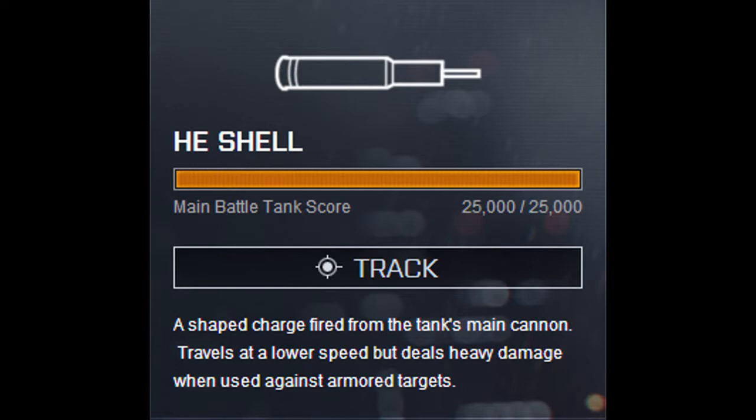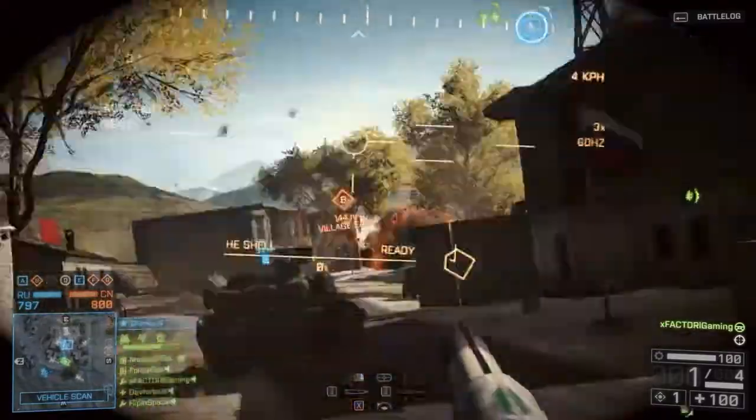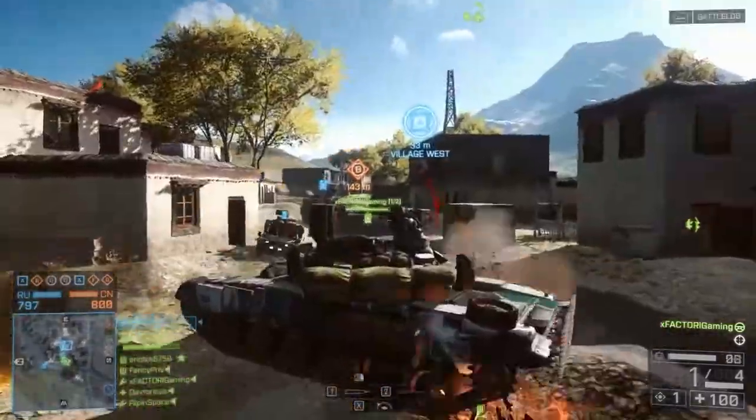We're going to showcase some footage in game talking about the pros and the cons, because this thing can hit like a truck but there are some drawbacks. Over the course of this footage, pay attention to the drop of the shell and the much reduced speed of travel.